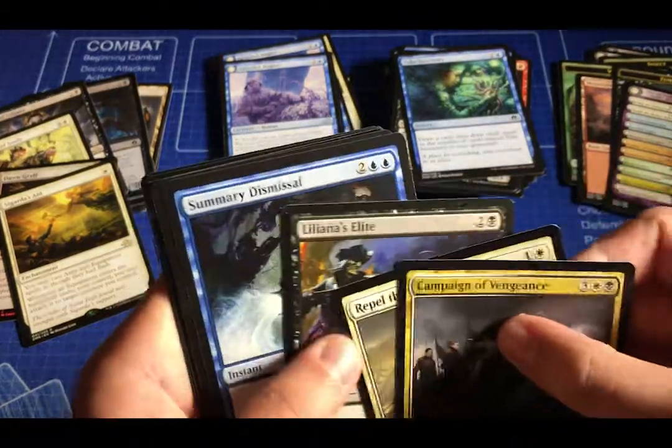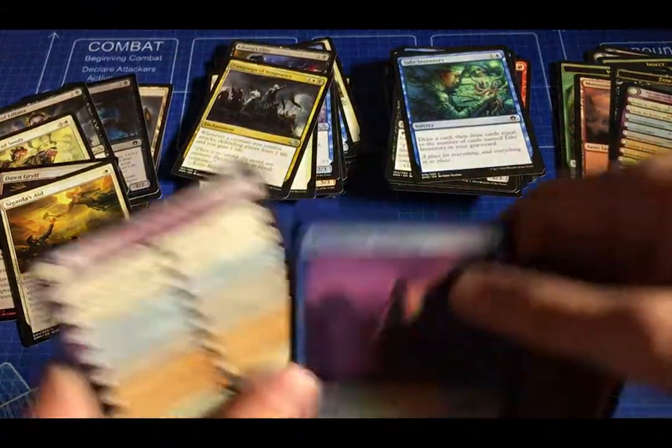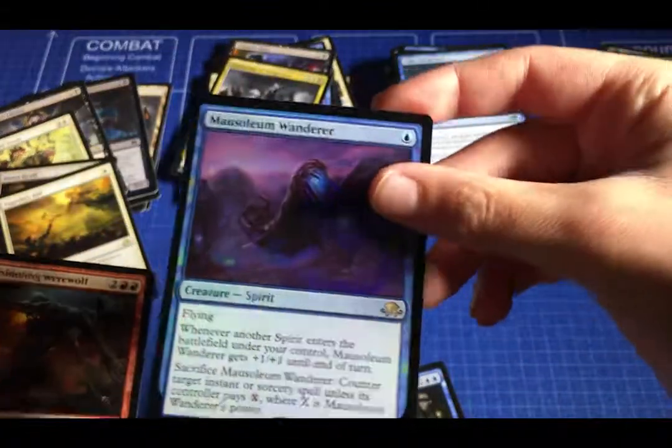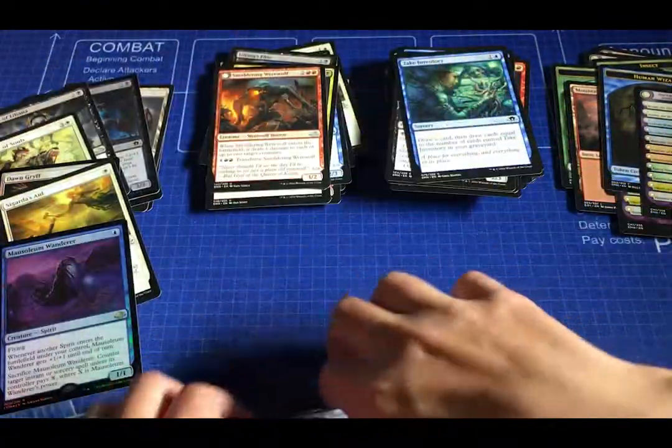Campaign of Vengeance, Rebellious Abominable, Liliana's Elite, and Summary Dismissal — another bad rare. Oh! We got a Foil Mausoleum Wanderer — that's pretty nice, that's pretty spicy! Okay, I'm not so sad now. Except I am still very sad.